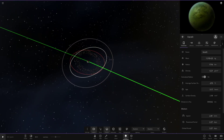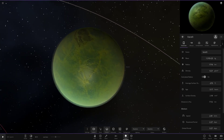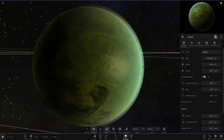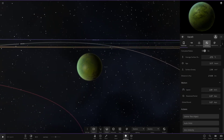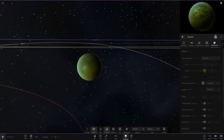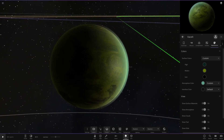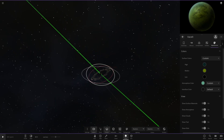Next up is the moon Vaselt. It has a light green atmosphere with a yellow, black, and green surface — more of a lime green than yellow actually. Checking the appearance stats confirms that. It looks quite nice, I really like that one.